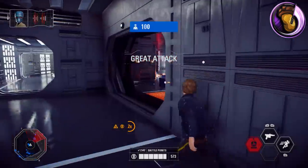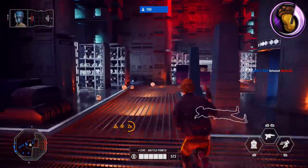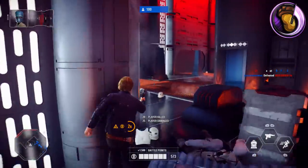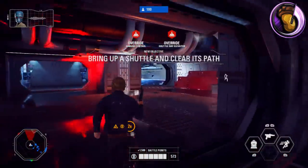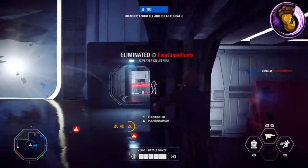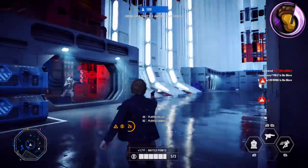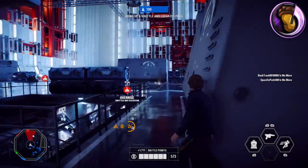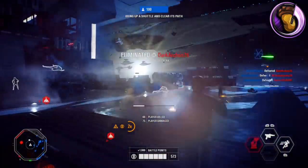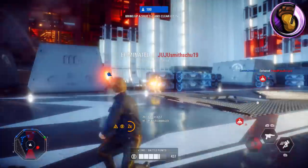Take down the nearest squads, then we break down. There's gotta be a thousand troopers heading to the sector. Activate the elevator to bring up the shuttle and the hangar controls to prep for launch. I won't promise a victory, but I never have. They're going in!